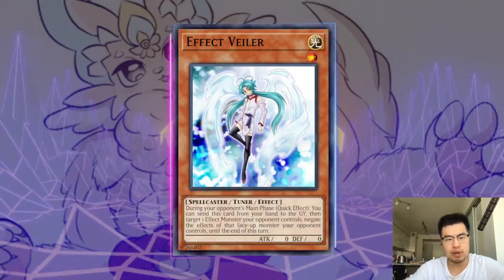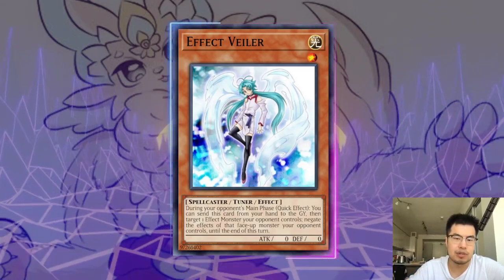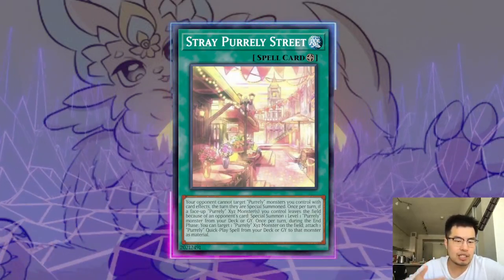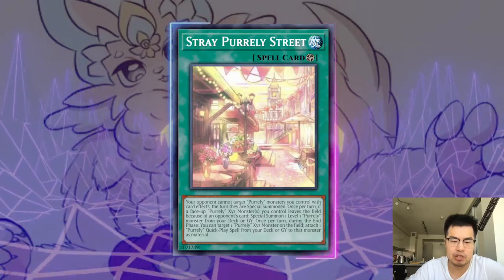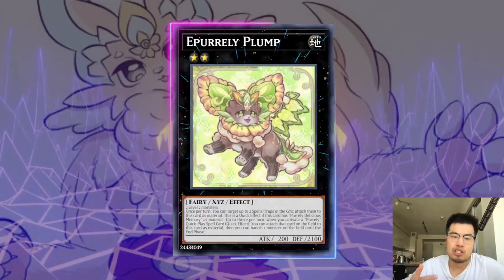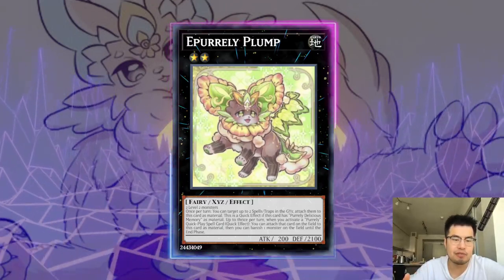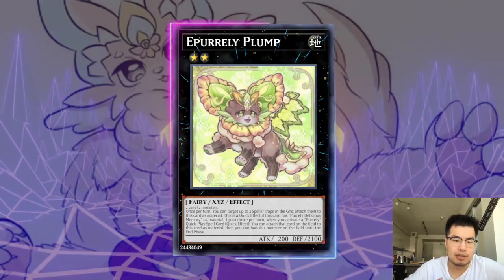Ghostmourner, Imperm, and Baylor are actually surprisingly quite good against this deck because you're getting a two-for-one: you're hitting the Pirelli or Pirelli Lily, and you're also getting the secondary effect preventing them from going into the XYZ, so they have to summon another body to do that. The only issue is if they're playing Pirelli Stray Street on the table — you cannot target Pirelli monsters on their summon. Imperm is a little nicer because on your turn you can use it against one of the smaller Pirelli XYZs when they have Sleepy Memory underneath it, forcing them to use their trap card Pirelli Leap to go into X Pirelli Noir to draw in the standby. Imperm is slightly better than Mourner and Baylor.